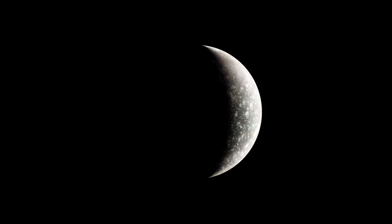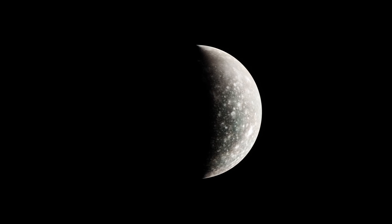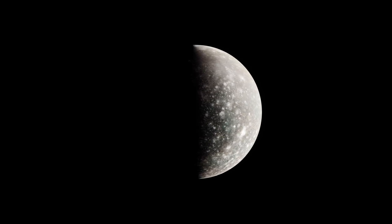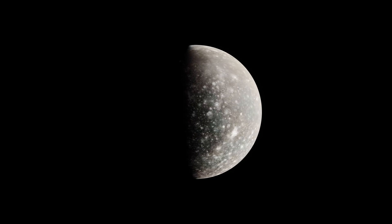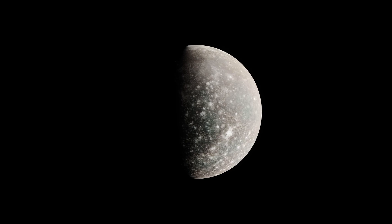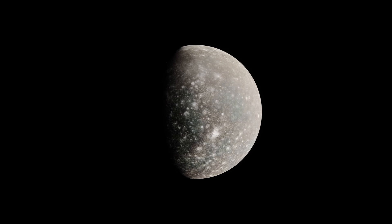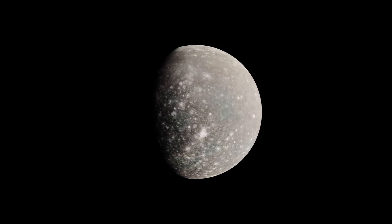While Callisto is one of the Galilean moons, it doesn't quite fit the pattern of Galilean moons, and I mean that quite literally. Io, Europa, and Ganymede — moons 1, 2, and 3 that orbit Jupiter, at least among the large moons — have a 1, 2, 4 resonance. For every time Ganymede goes around Jupiter, Europa goes around twice, and Io orbits Jupiter four times.